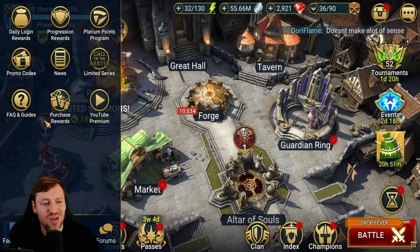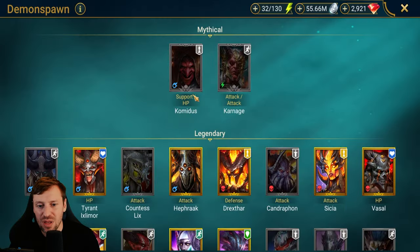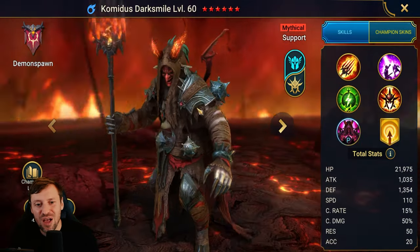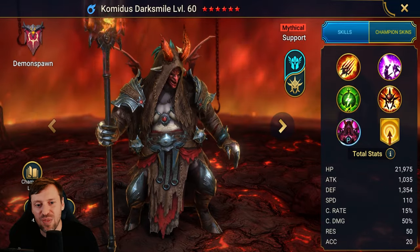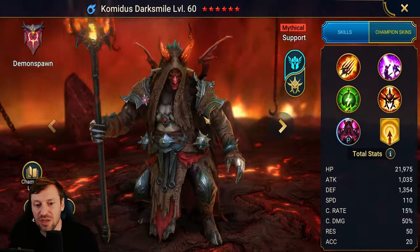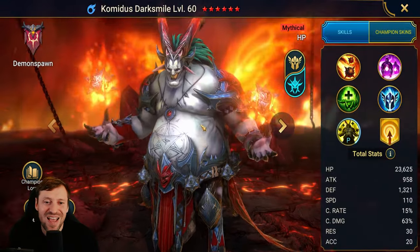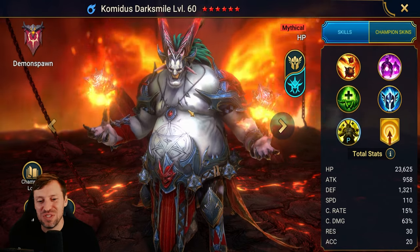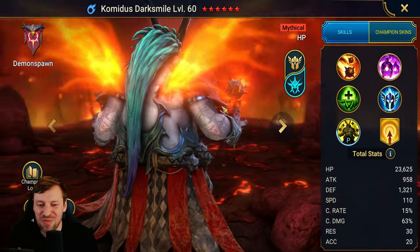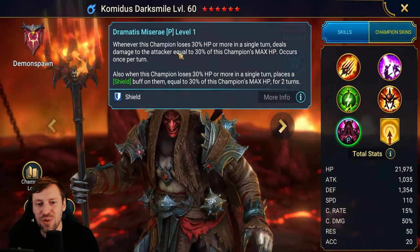The third champion is Commodus Darksmile, a demon spawn mythical. He sort of reminds me of Hellboy — the physique and the horns — very different to the rest of the champions in the game but he looks cool. His second form reminds me of the clown from the Spawn comic books. He's a support mythical, and supports always have so much going on in their kit.